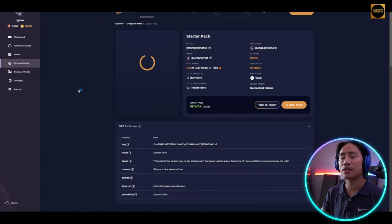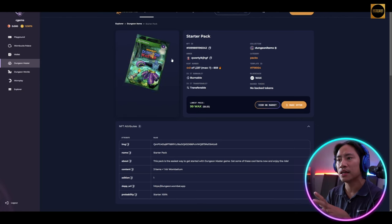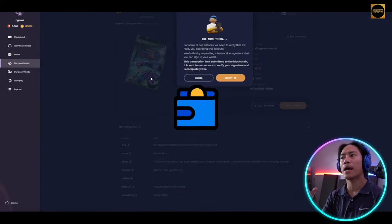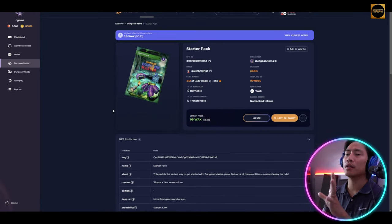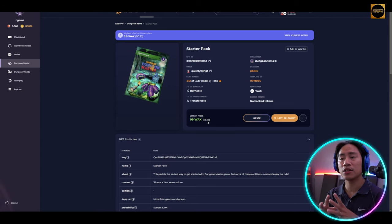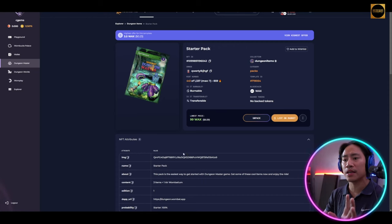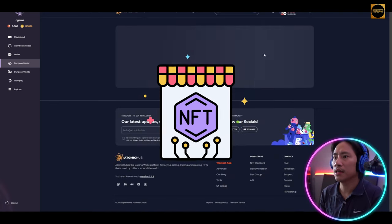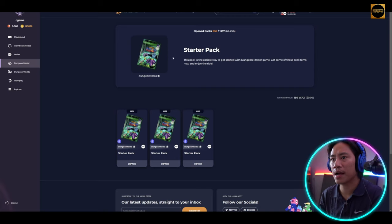Let's go ahead and open the packs. It takes us to Atomic Hub where you can see the NFT ID, the owner, and the collection. I click on the pack and log in using the Wombat wallet. This is the first pack we'll be opening — you can see the price and more details about the NFT.